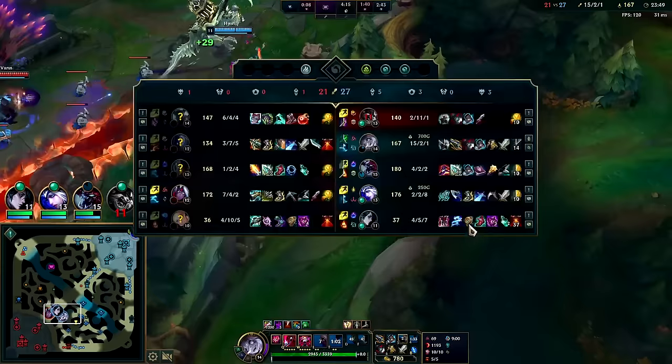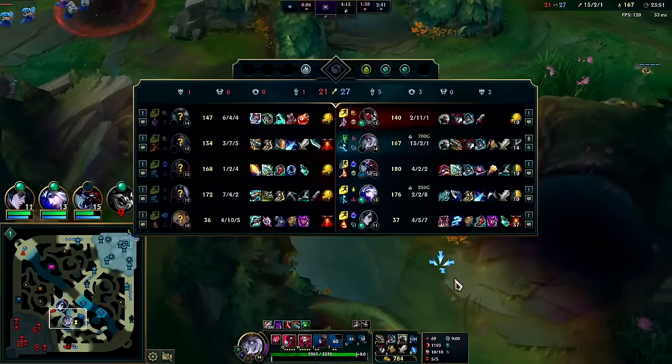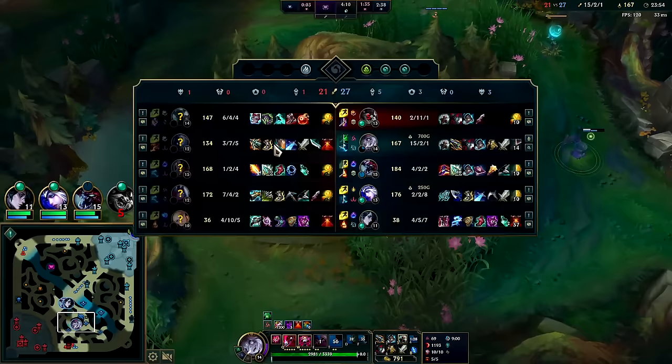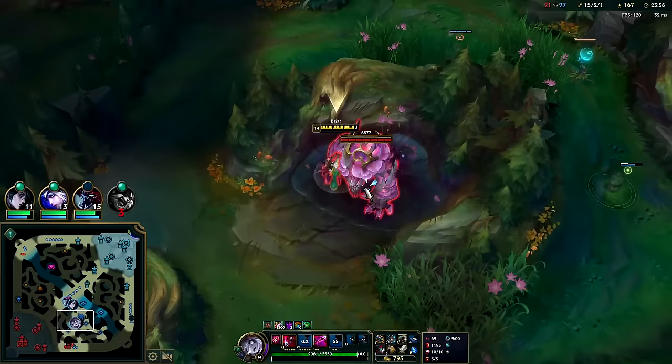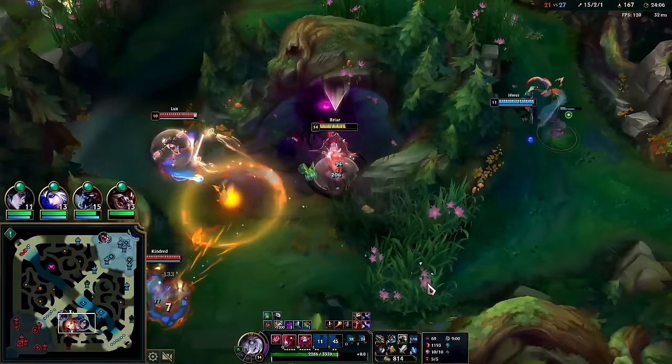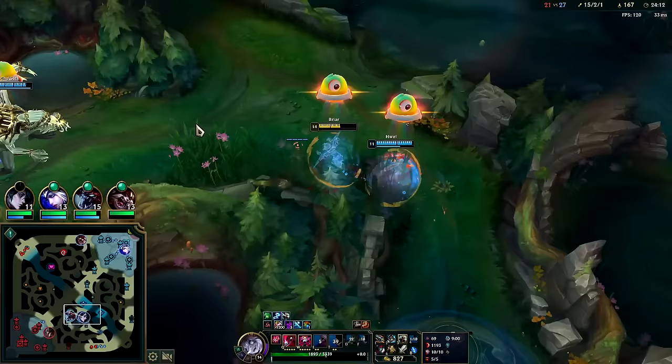We've got TF Flash, Lux R, maybe something else, and now we get Red Buff. It's five Red Buffs for our team versus them having five Red Buffs for their team since it's past the 20-minute mark — that's what makes this pretty high value. Oh yeah, that was scary — they all kind of formed up. I needed just a little bit more damage and I would have had it.